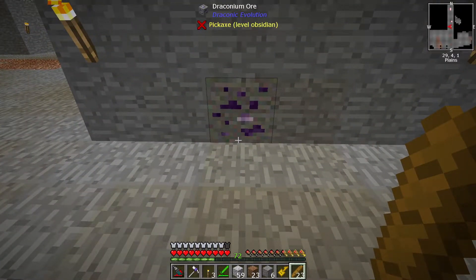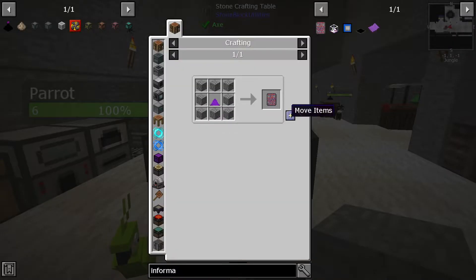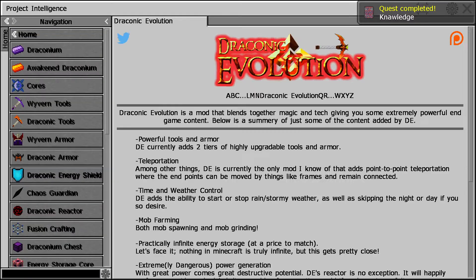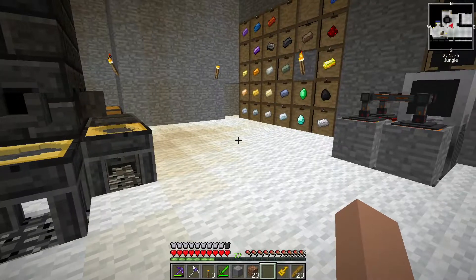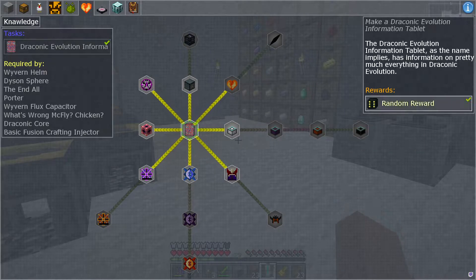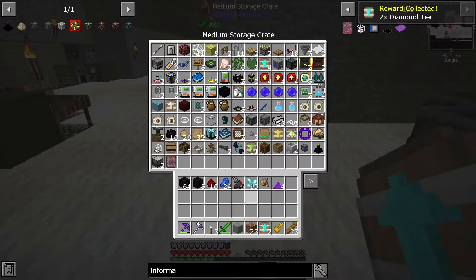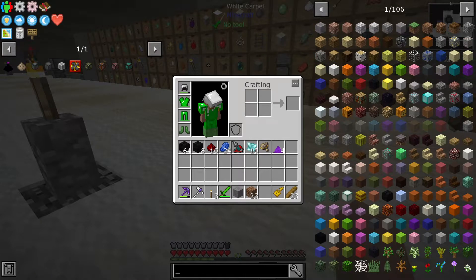That would have been a lot faster if I'd looked right here. There's all the stone, and there we go. Now, what the hell is this thing? It's a giant menu book. I think I can probably just figure out from the flow chart here what needs to be done next. I hope I can anyway — it looks fairly obvious. Let's start off with the armor, because I'm not wearing great armor. I could use some that's actually helpful.